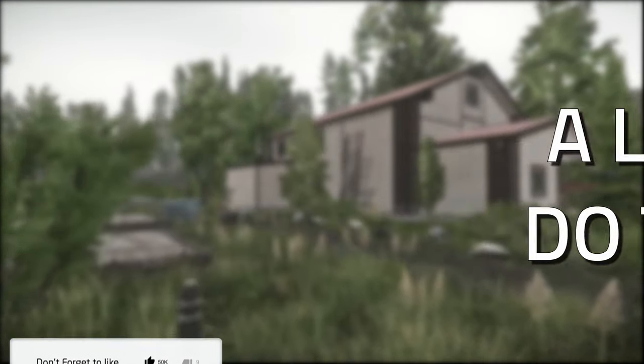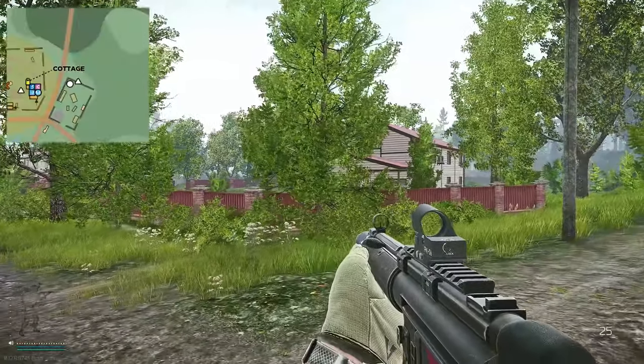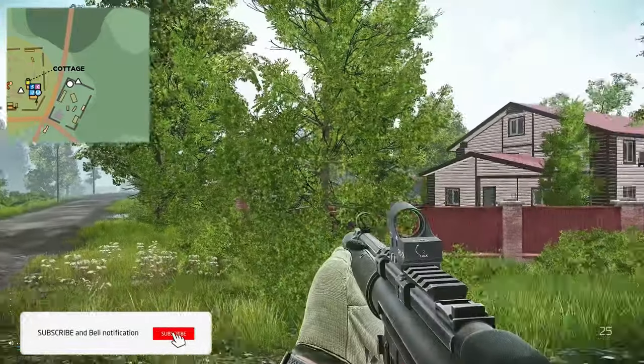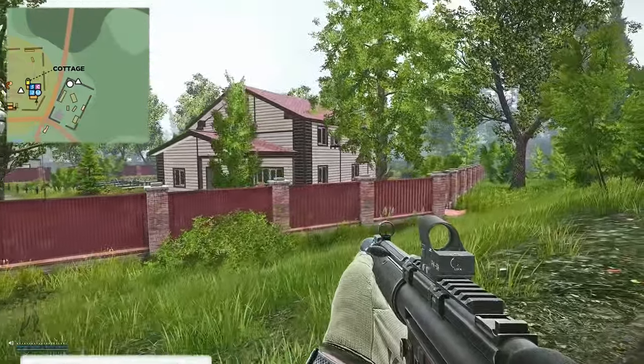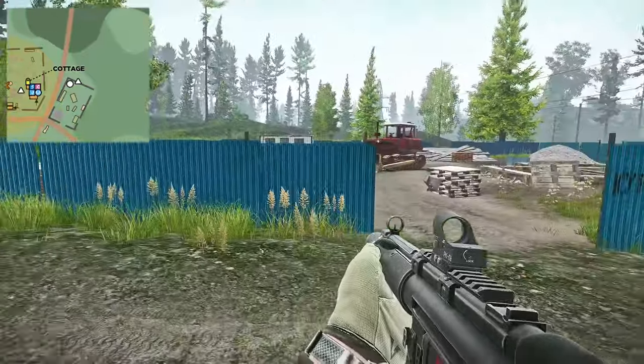Once on Shoreline, what you're going to want to do is head to the western part of the map where you have the cottages — there's a cottage right there and a cottage over here. Just be careful because a scav does spawn in this location.